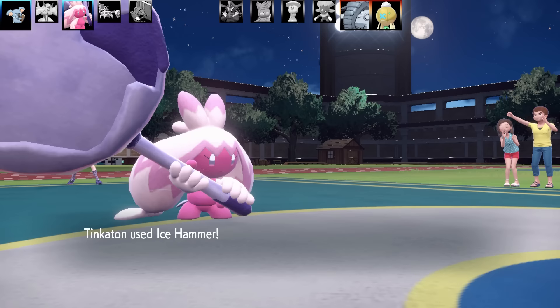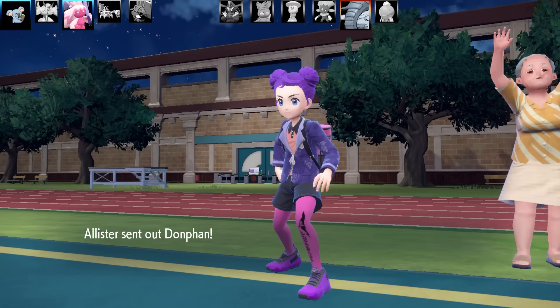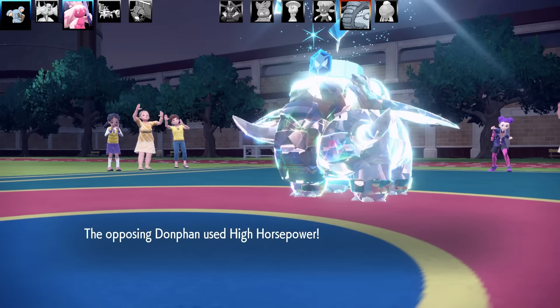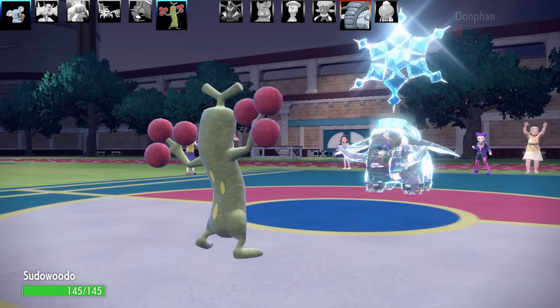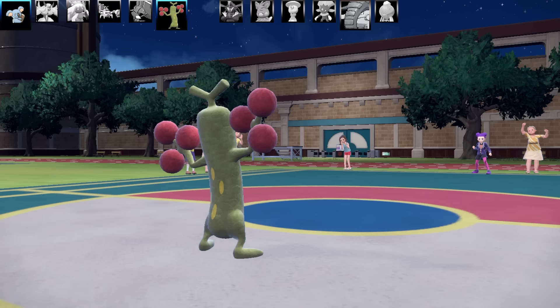Last Pokémon is the elephant again. I'm going to go for the Gigaton Hammer — it lived. It's going to go for High Horsepower, and that is the end of Tinkaton. Now, I had a mental blank — I thought I could go for Copycat Gigaton Hammer, but I accidentally Copycatted High Horsepower. But it doesn't matter — I would have taken it out anyway with any of my hammer moves. And that is the end of the third battle.